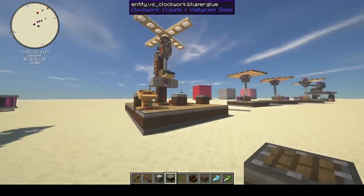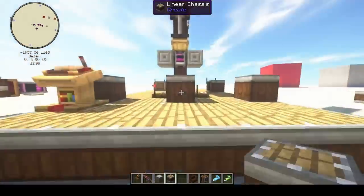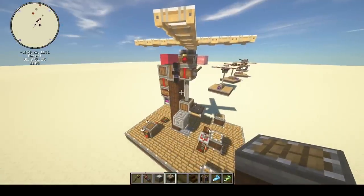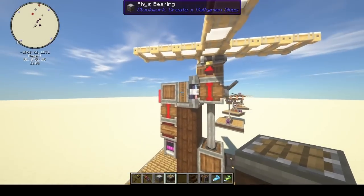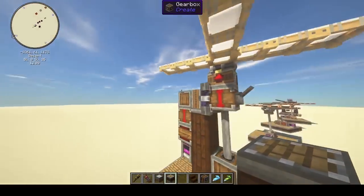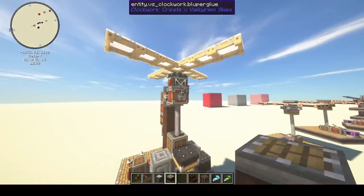So what can we do with this? This here is a ship I made. It doesn't work very well, but I'll show it to you anyway. What I've done is I've put a propeller on a bearing on a physics bearing. So that allows me to actually tilt the rotor. Now we can change the directions that propellers point, and this is kind of cool.